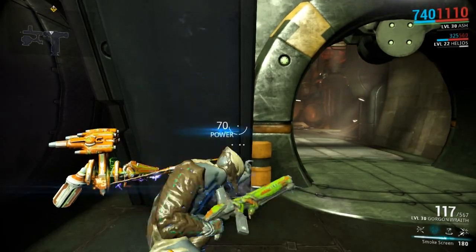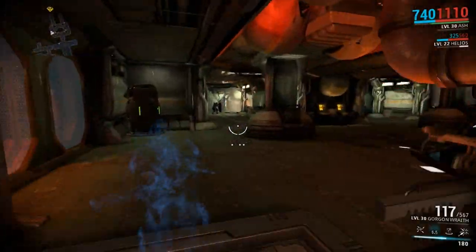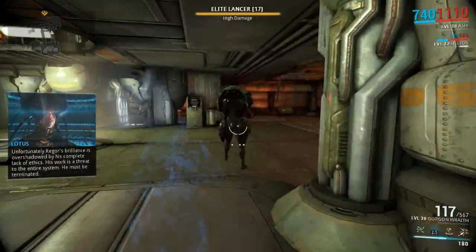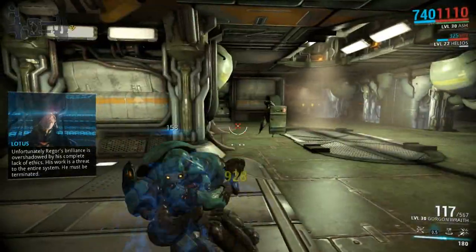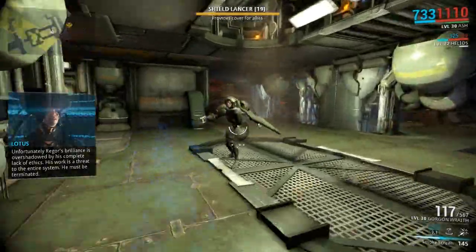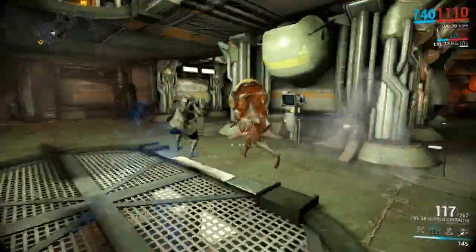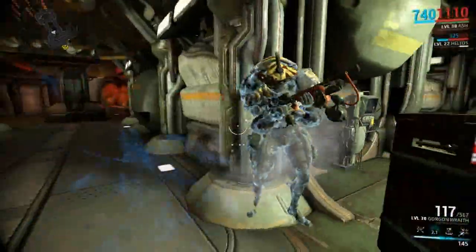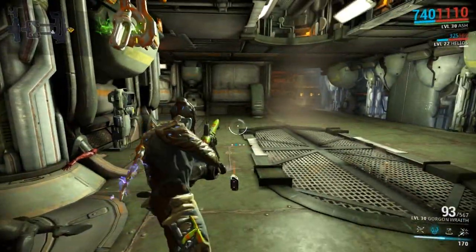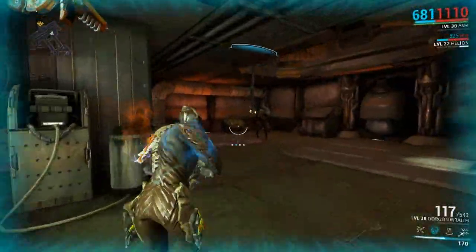Smoke Screen is actually a useful ability for getting stealth scans or stealth kills in. This backfired pretty badly because it's about to expire and we've got it... damn it. It was being a pain, I was trying to hold it in the charge of the weapon but it was having none of it.